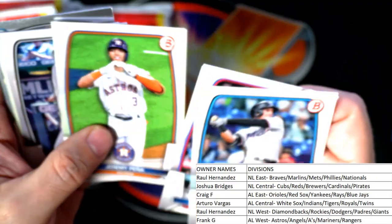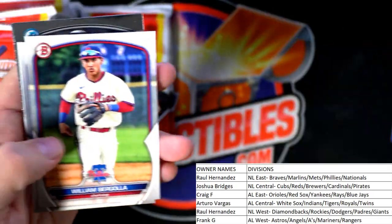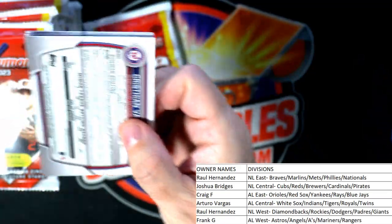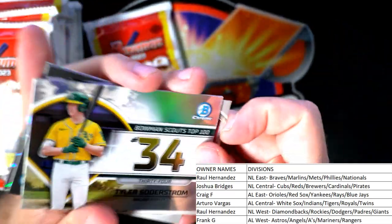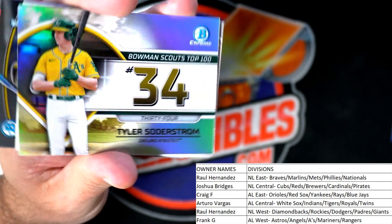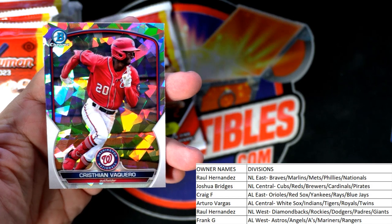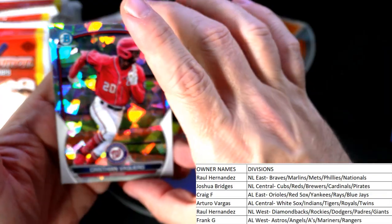Was it the Stars and Stripes Kaboom or just a different Jackson Holiday Kaboom? There's a nice Adley rookie card — American League East — going out to Craig F. Christian Vaccaro, Nationals — National League East — Raul, coming out to you. Raul, man, you're having a good break!